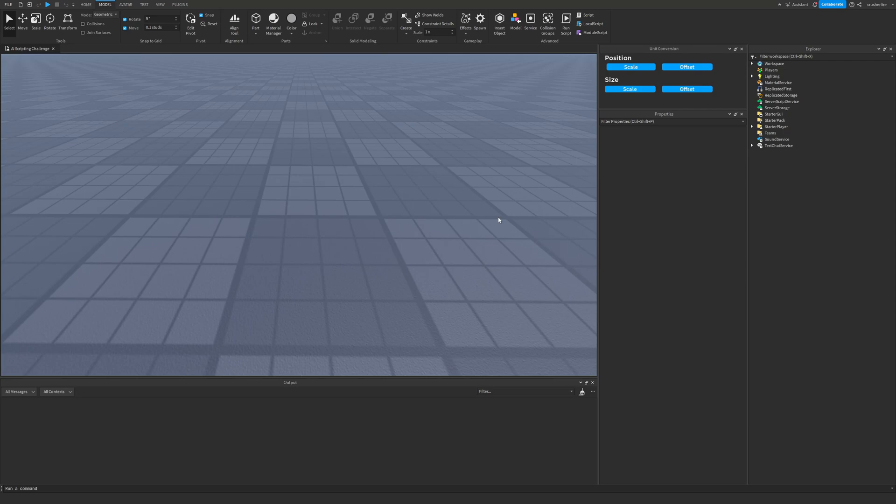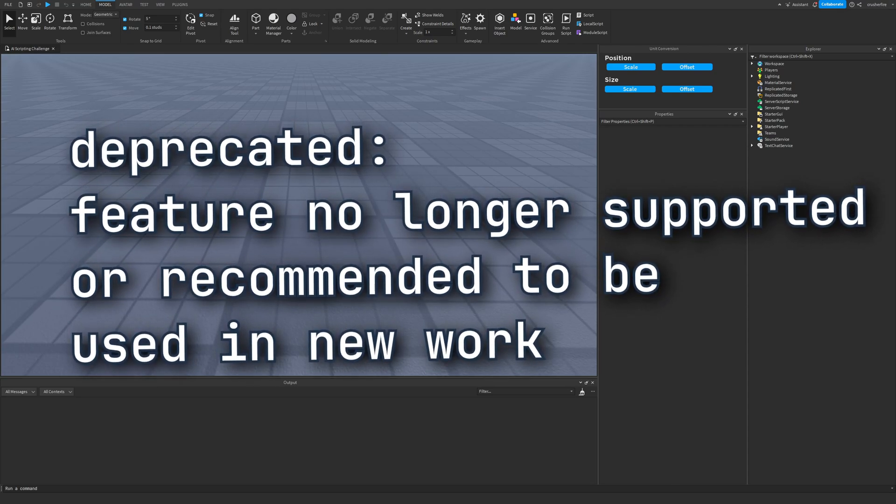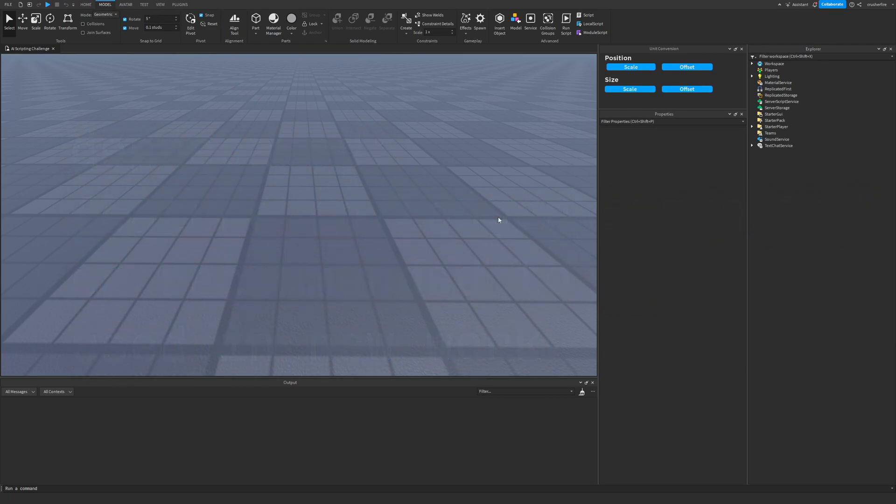If the code produces a result that is not what we want or expect, it will get one point. I will also dock additional points based on the number of deprecated features the AI uses. So if the code works but is filled with deprecated features, the AI will only get one point minimum — subtracting one point for every deprecated feature used.